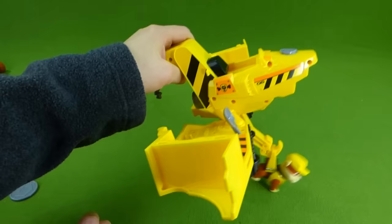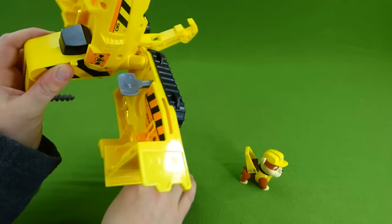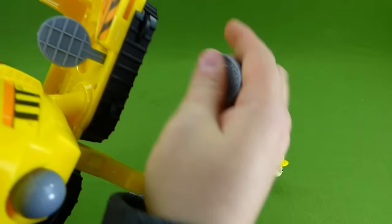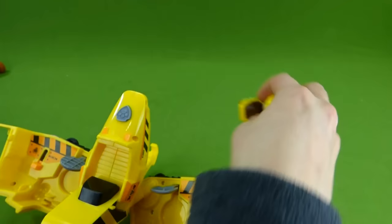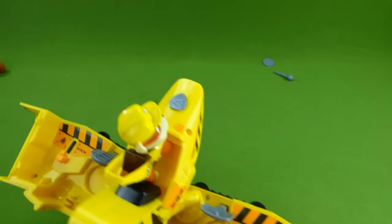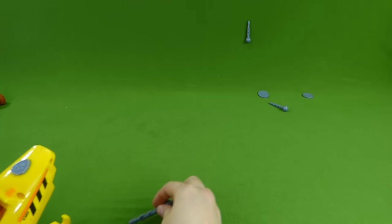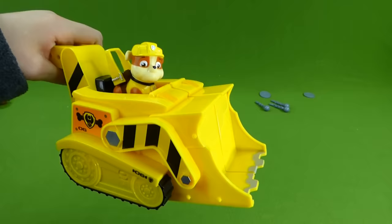Drop it back down. Here are our projectiles and this goes right in here like that. You can store some on the side right here. And then our disks go in here, and we're going to shoot these and see how far we can get it to go. First one up — one, two, three. Now a disk. And we can put the next one in — one, two, three. It got stuck up there. There we go, we got it down. Now transform — this is our Rubble transforming jet.